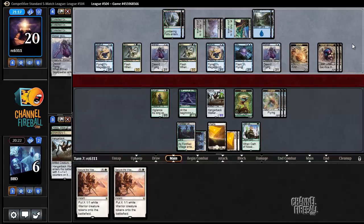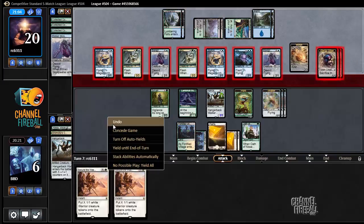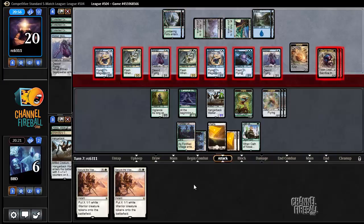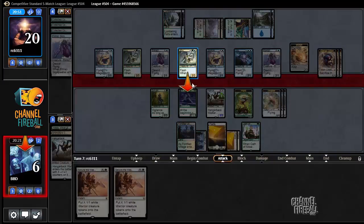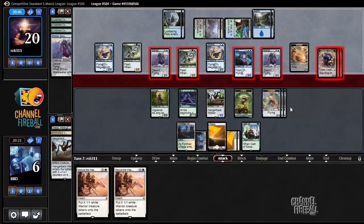So now we have enough flyers to block all theirs. We're actually dead if everything comes in, but we'll see what happens. We're dead because we can only block four ground creatures — 1, 2, 3, 4 — so we take one from a Scion. Actually, we're maybe not dead here. We can actually survive at one life.